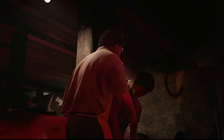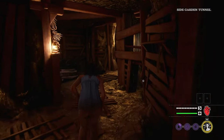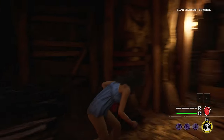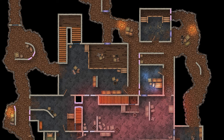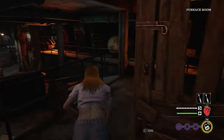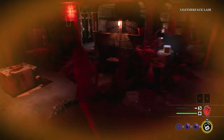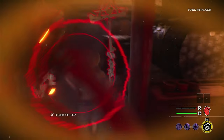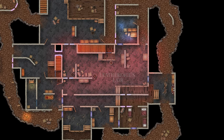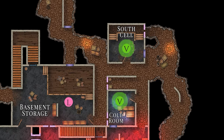There is no arguing that the poorly lit rooms and seemingly endless tunnels in the basement are some of the most confusing areas of the Texas Chainsaw Massacre game. Unless you know the layouts of these maze-like corridors, it can be extremely challenging to know where each basement exit is located, which could ultimately lead to a quick death and embarrassing loss. So let's break down the layout of each map and become a true master of escaping the basement.